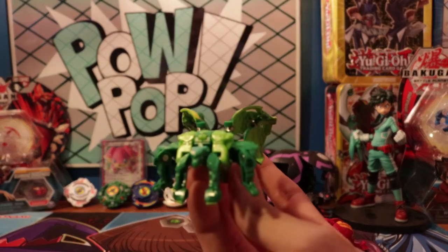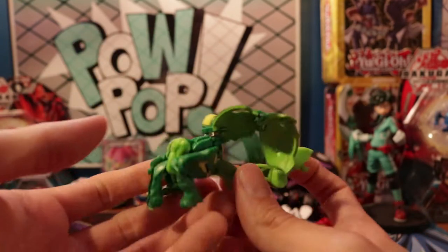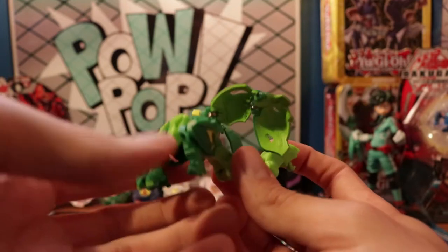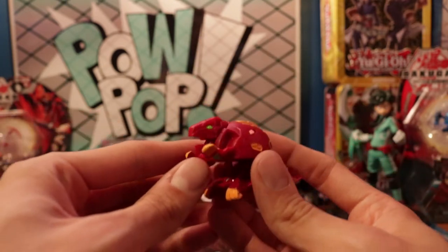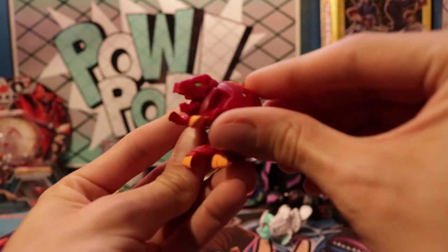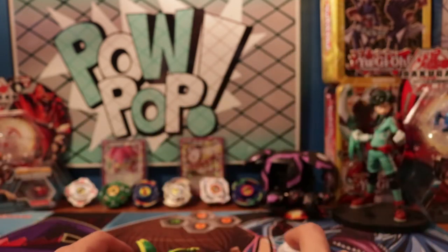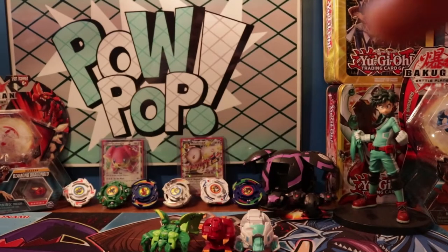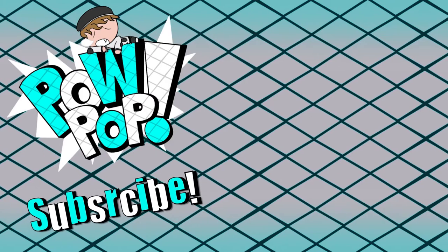That's going to conclude it for this one. So this starter pack — the Ventus Garganoid starter pack — comes with Ventus Garganoid. Garganoids are always fun if you don't have one; I always recommend getting at least one because they look great and they're super fun when they pop open. You also get Pyrus Trox, a pretty good Bakugan I recommend as well, and finally Haas Hydrus. As always I'm Lucas Powell — keep popping, guys.